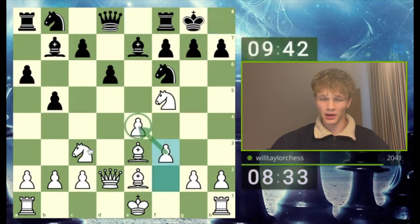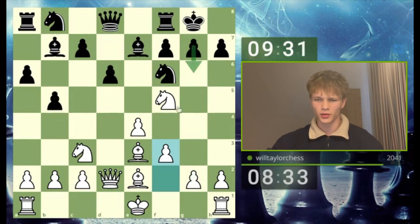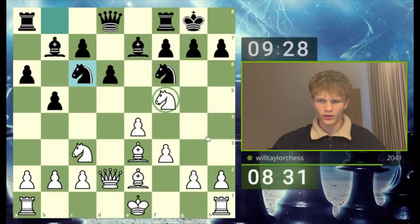I think I have to play f3 because I need to hold the e-pawn which is under attack. I also want to justify the push of g4. But g6 is certainly going to be a weakening move for the dark squares of the position. I could even go knight h6 check.